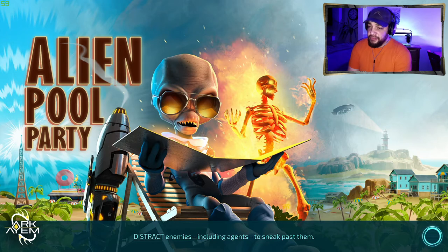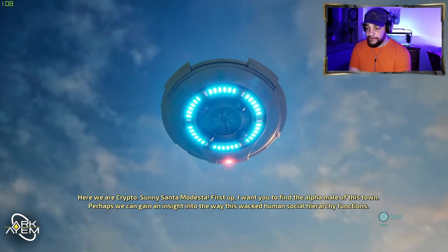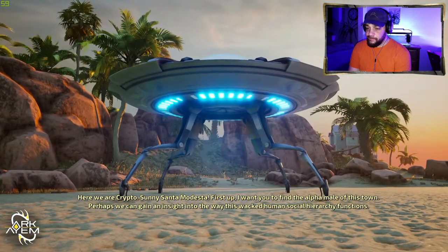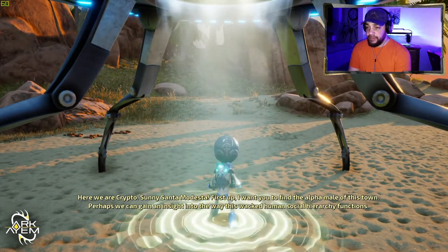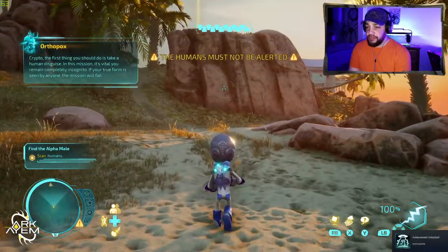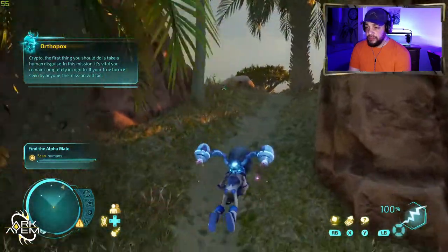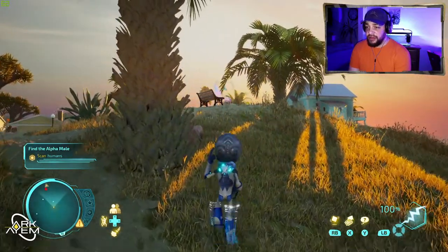Alien pool party! I don't remember the stealth element to it at all - kind of reminds me of Prototype, how you'd take disguises from other people. 'Here we are Crypto - sunny Santa Modesta. First up I want you to find the alpha male of this town. Perhaps we can gain an insight into the way this whacked human social hierarchy functions.' The first thing I should do is take a human disguise.